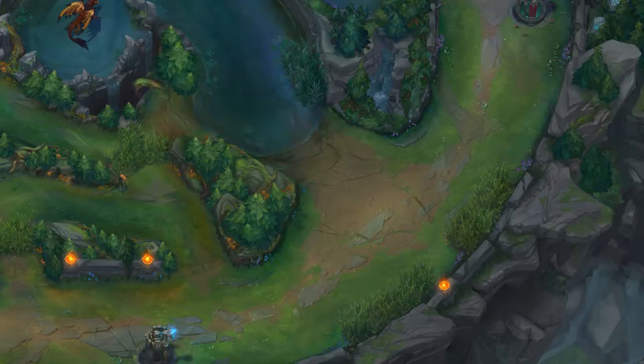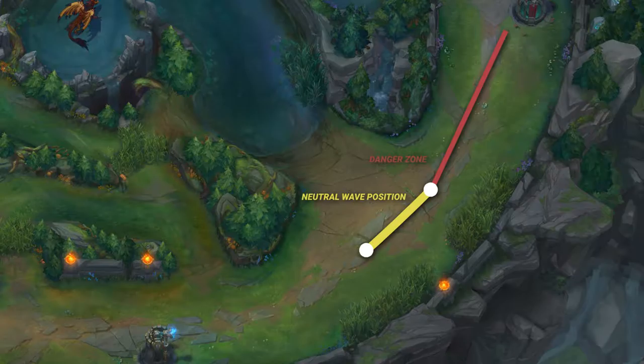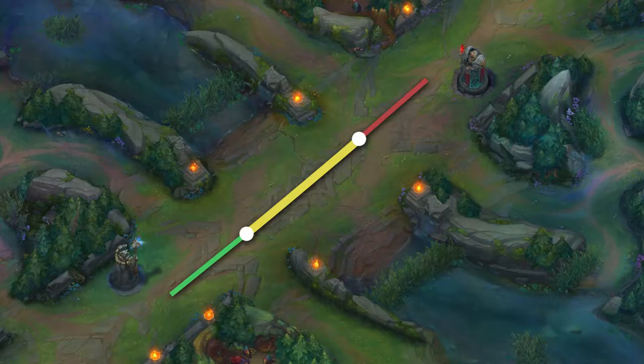The first is the neutral wave position, which can be considered anything within this boundary. The next is the danger zone, which is closer to the enemy tower. And the last is the safe zone, which is much closer to your tower. You can see that each zone is similar in the mid lane, just a bit smaller because the distance between the two towers is also smaller.